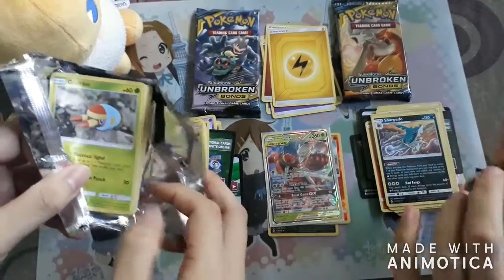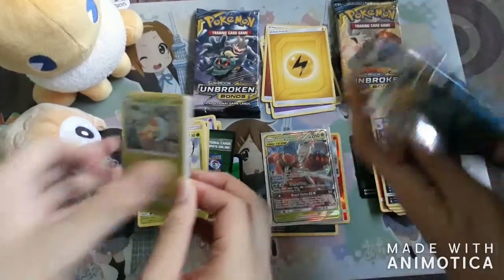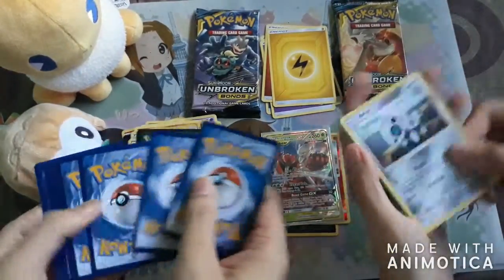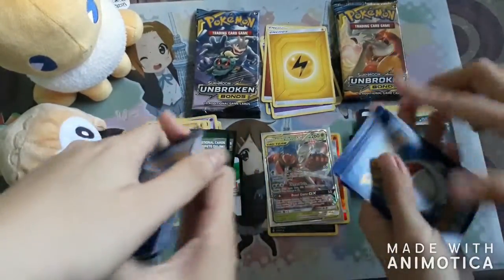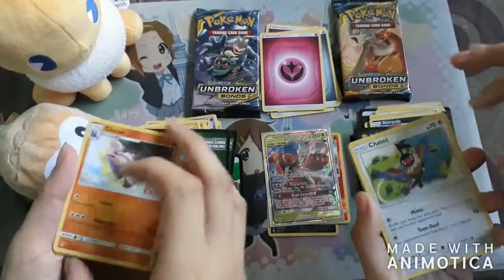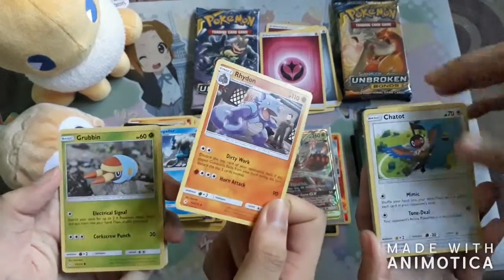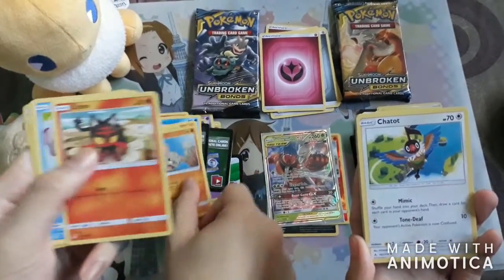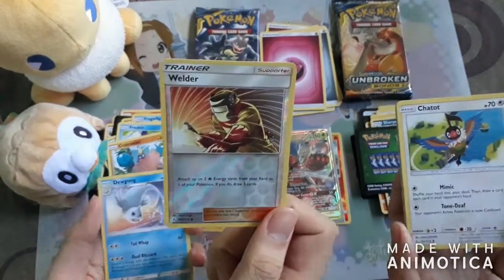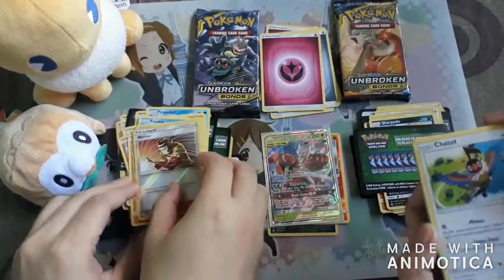Wait — I got one GX, you got one Holo. Alright, green coat again — sucks. I got one, two, three, four. I win! Gliscor, Progadier, Giovanni's Rhydon, Grubbin, Jiu-Diu, Litton, Froggy, a crab — and Welder! It's a Holo Welder reverse. That is a save. Welder is a good card — let's just put it here.